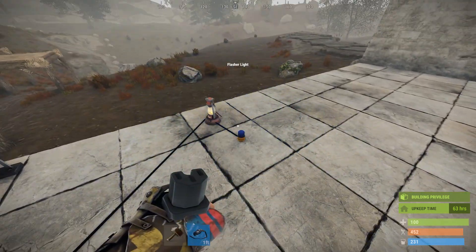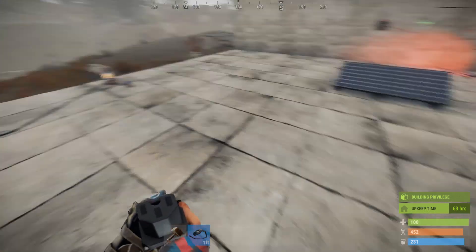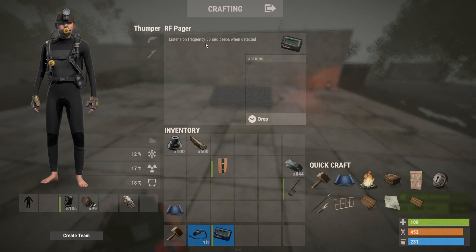So while you're out raiding, if you see lights come on and somebody is at your house messing with your stuff. The next step up from that is the pager — it's not in the inventory yet but I can still spawn it.